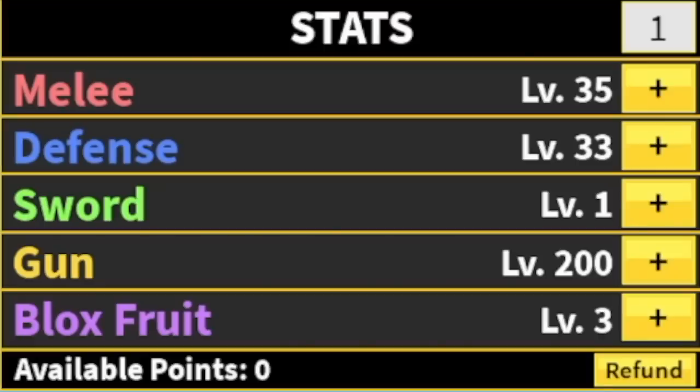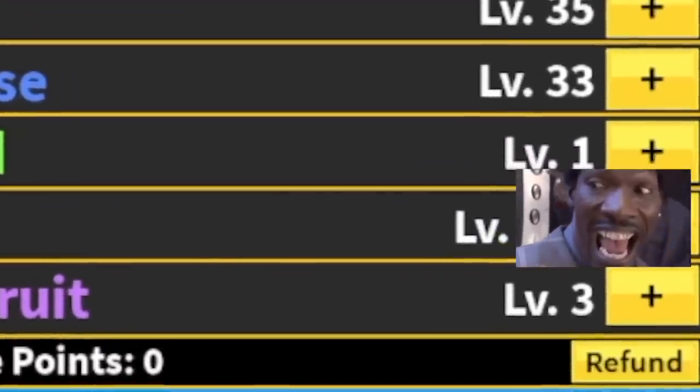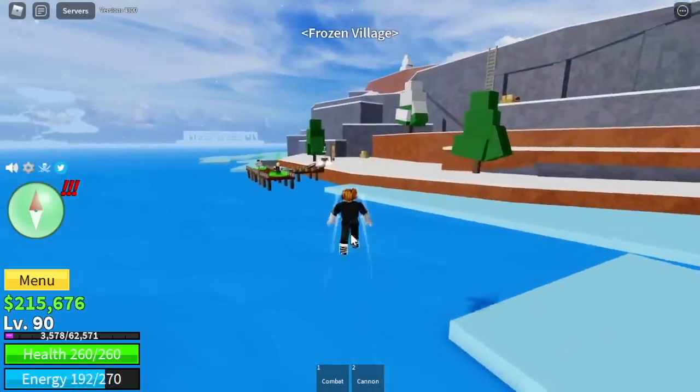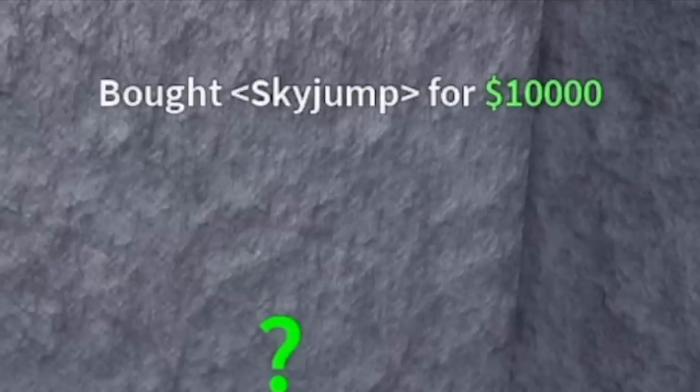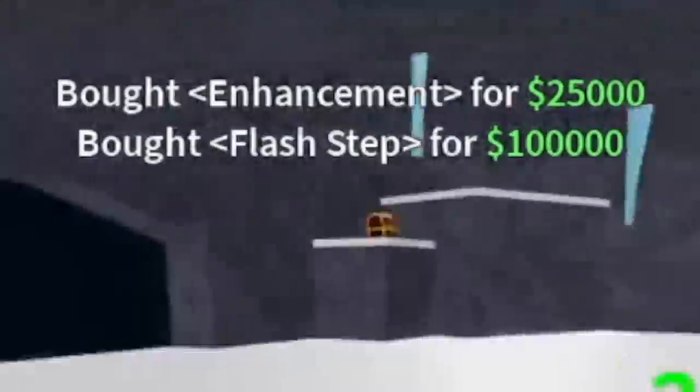Stat check: 35 melee, 33 defense, 200 gun. Next island — frozen village. Here we're gonna buy the Sky Jump, the Buso, and the Soru.